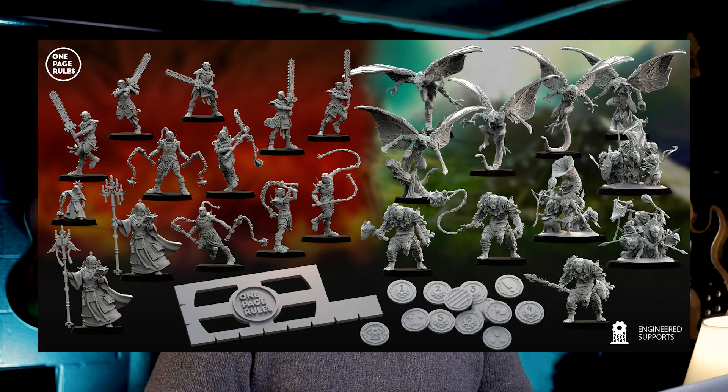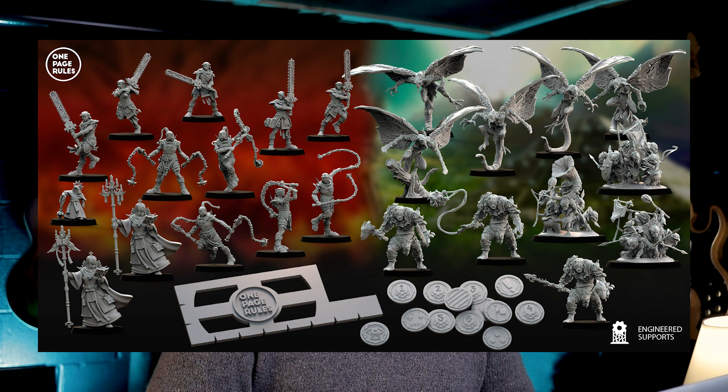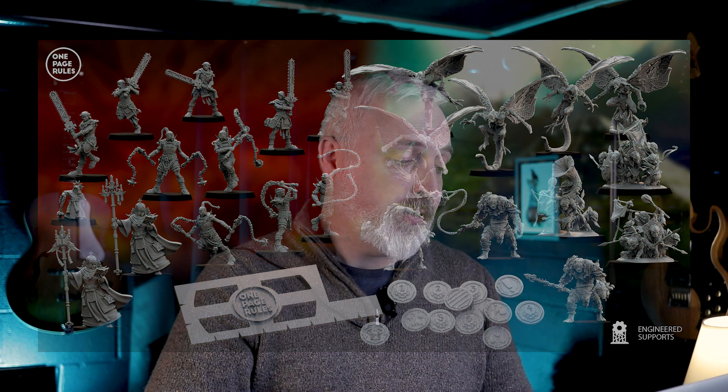There's a new 3D Print Welcome Pack this month. It includes the Wormhole Plague Demons — with a Champion, Furies, and Swarms — and the Blessed Sisters, with a Witch, Deflagulants, and Fanatics.